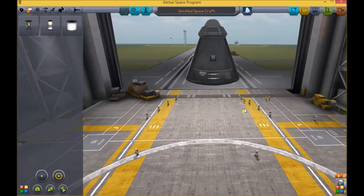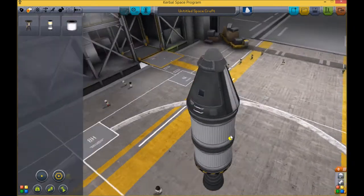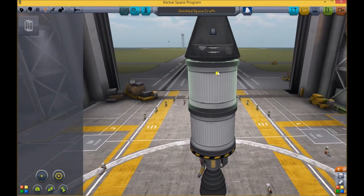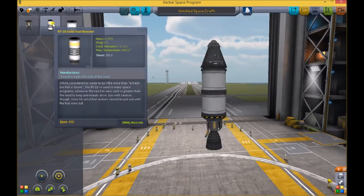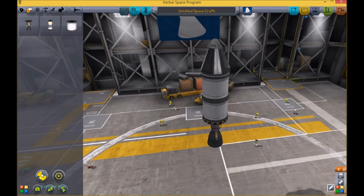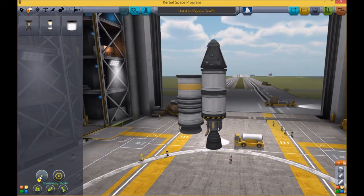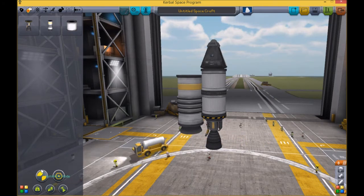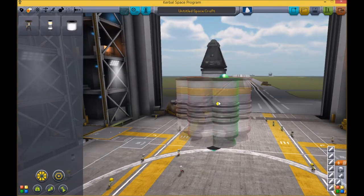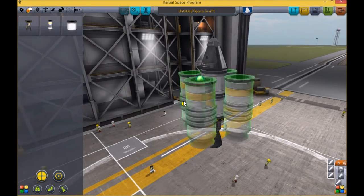Then we're going to go into propulsion, because we need to be able to send it somewhere, and we're going to give it a couple of fuel tanks. Why only two fuel tanks? Well, when we start out the game, in structure, we don't have a decoupler — the ability to dump part of the spaceship. Now we're also going to grab a couple of solid rocket boosters to make sure we really get up there. Down in the corner there's this single dot; if I start clicking it, I turn it into slices of a pie. That many pie slices is how many solid rocket boosters I'll get. The hotkey for this is X, and I use symmetry mode a lot when constructing things.